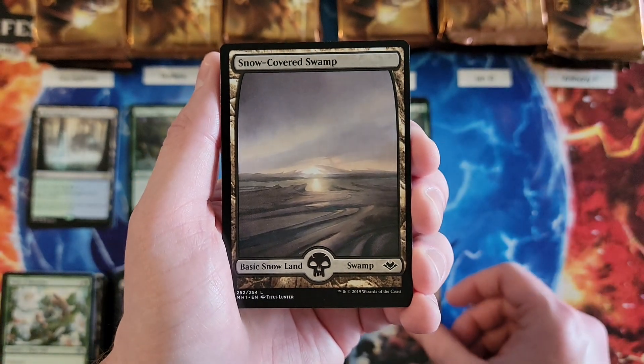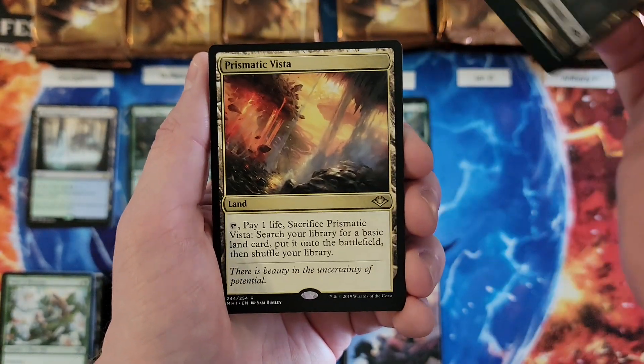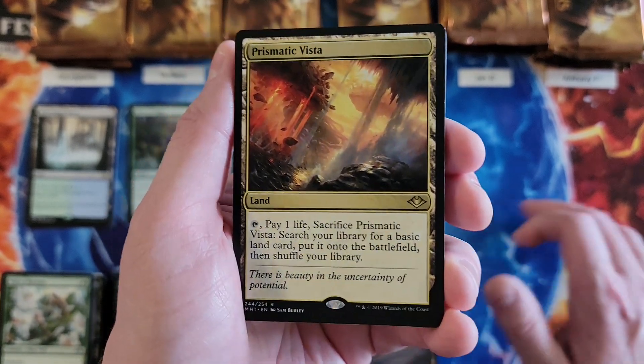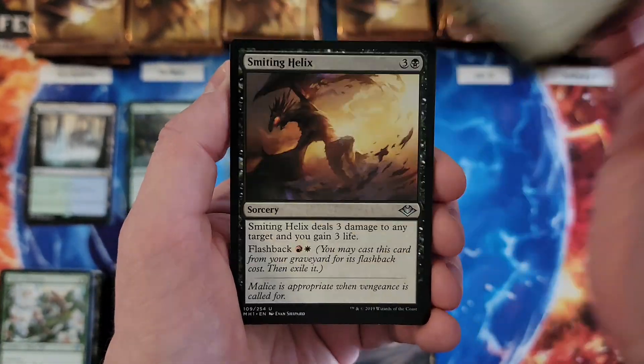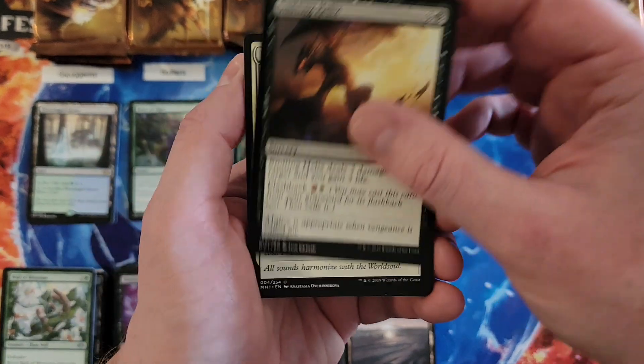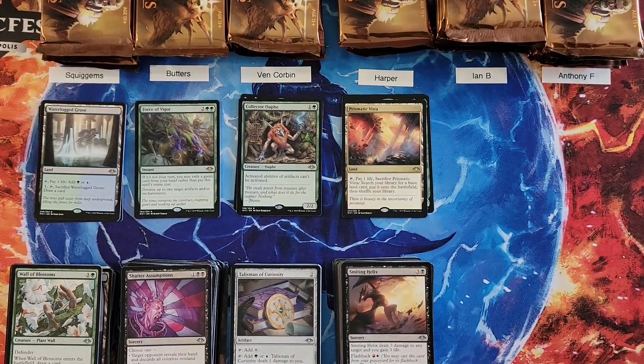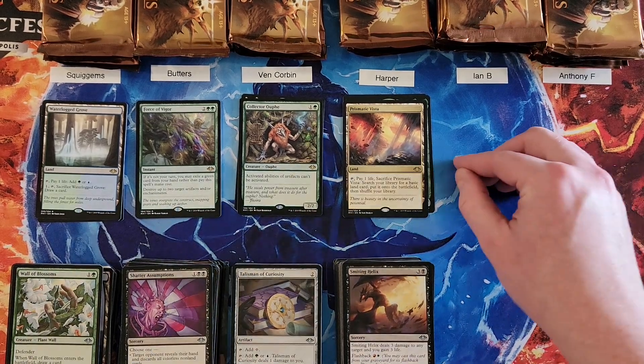Ren Art. There we go — we ask and we receive: Prismatic Vista. Very, very good. Undead Auger — that is a zero. So Harper, you're at a four. Nice hit there.